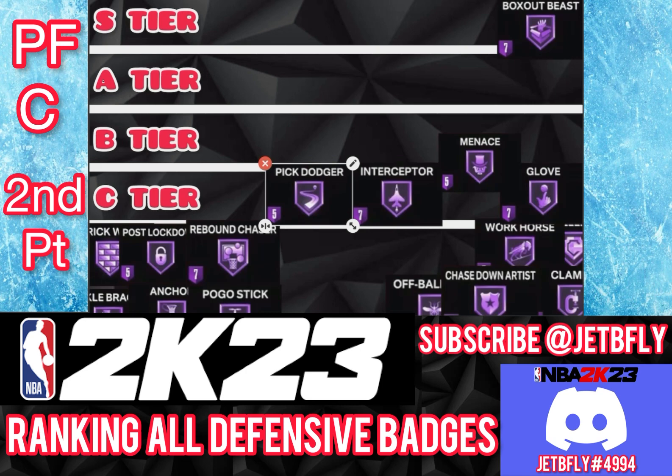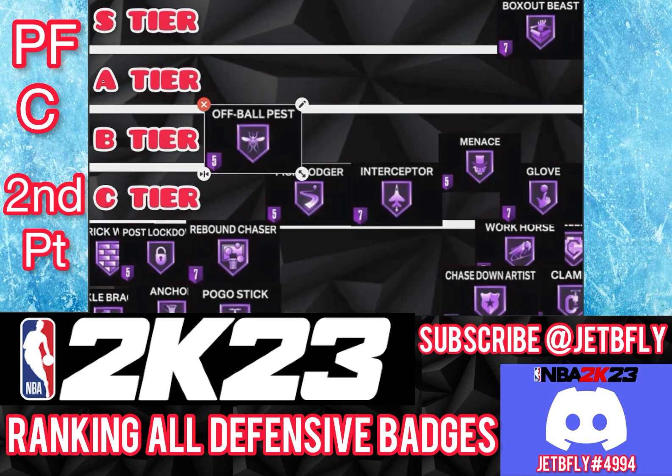The next badge for a big is Off-Ball Pest. Off-Ball Pest is a good badge for a big — I'm putting it on B tier. It definitely lets you stay in front of your defender more often than not. You can have it on bronze, silver, even Hall of Fame. But I think that's a little too much. There are other badges you can put your points on, so B tier is fine since it's good enough on a low level.